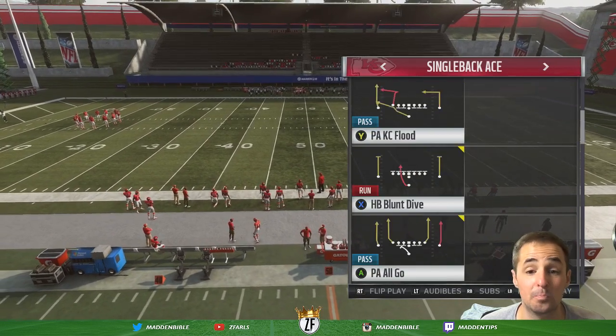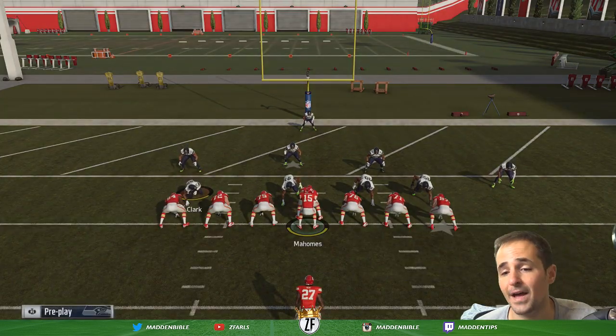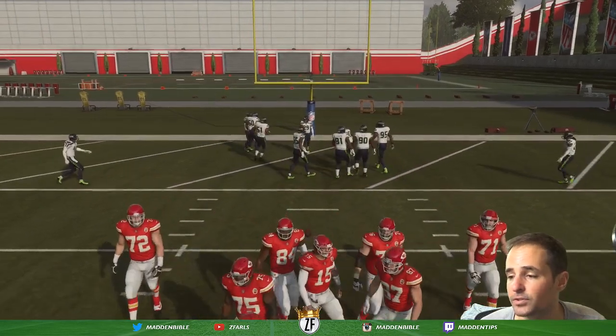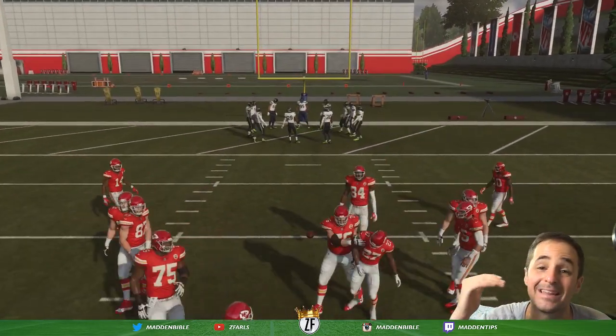First things first, I like to use balanced sets when I get close. Pro tip: click in on the left stick and you can move the ball wherever you want. If you want to practice two-point conversion plays, three-yard line, eight-yard line — I like to think of the red zone in Madden as anywhere inside the 10.